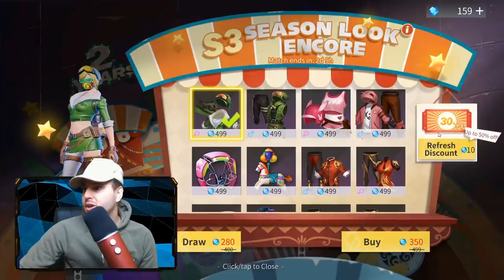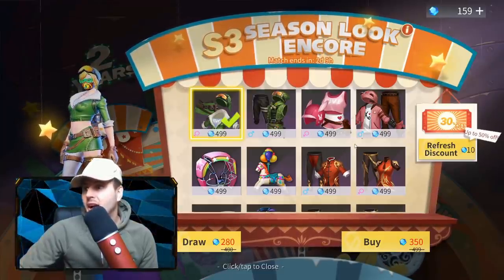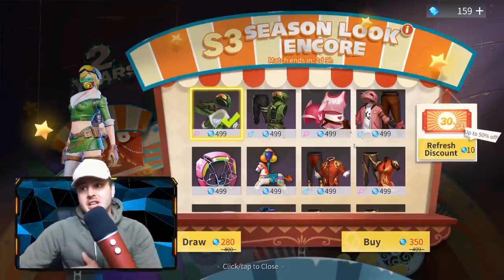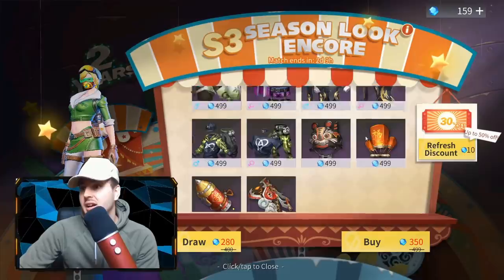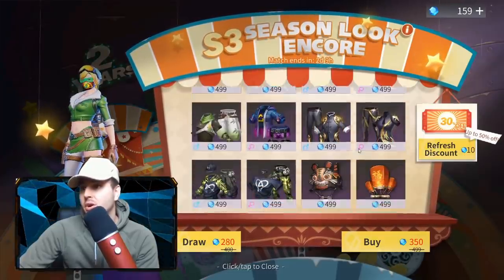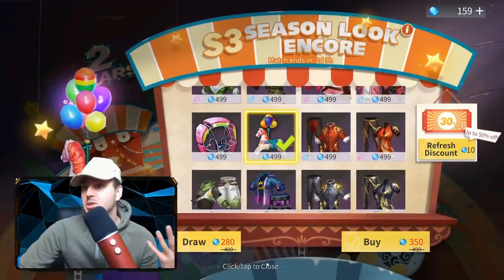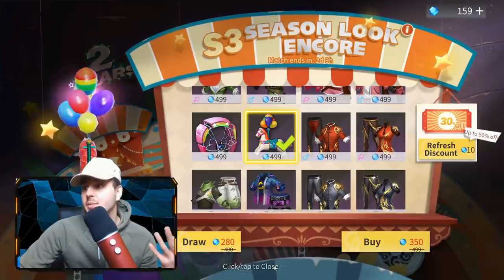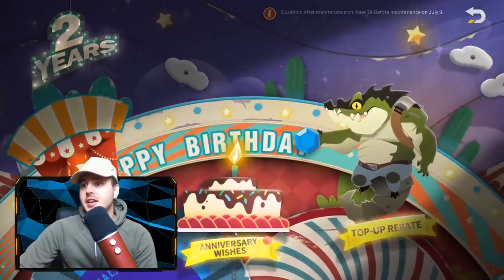So you get between a 10% to 50% discount coupon straight away, and you can use it on any of these sort of old retro skins. You've got the green half, the pink suit, the samurai one. You can get some cool little gliders and stuff as well. So with that 30% off, you can get it for 350 diamonds. That's actually pretty cool.